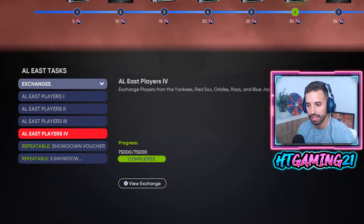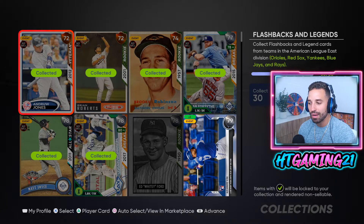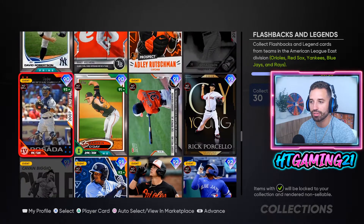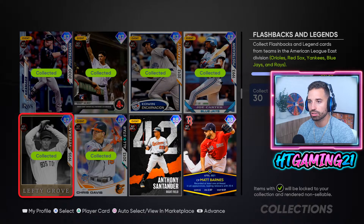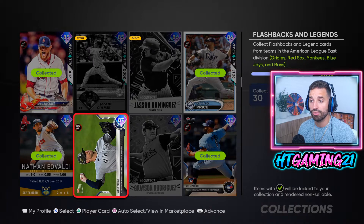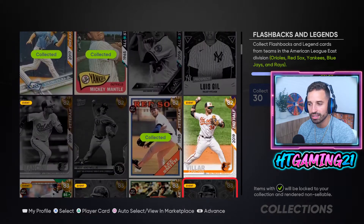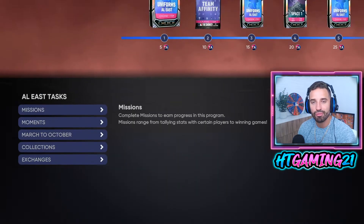The goal is to get to 55 to get two free packs. To do that, go to Collections and complete each collection for all six divisions in Team Affinity — these are flashbacks and legends. You have to collect 30 cards. You can use Team Affinity Stage 1 cards, flashbacks, all-stars, veterans, post-season, Topps Now cards, and monthly awards cards. Getting 30 cards collected for each division should not be a problem for most of you — that puts you at 55 total Team Affinity points.